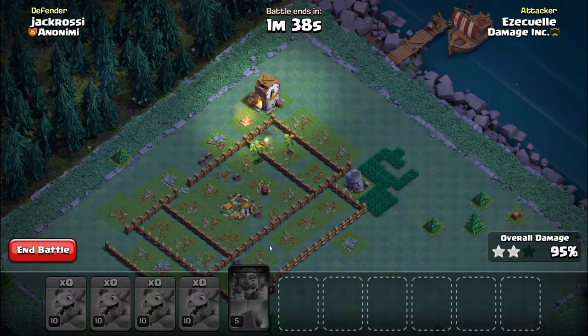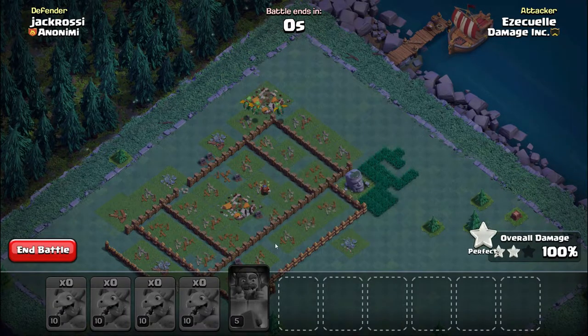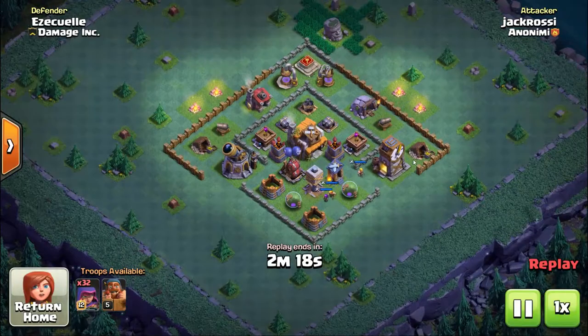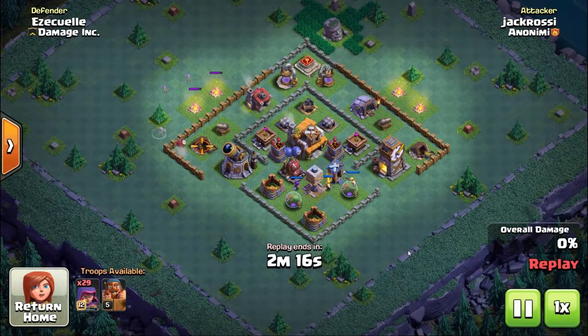Now, we're going to spread out the baby dragons. We deploy them kind of like a LaLoon attack on the home village — starting in one location and working either clockwise or counterclockwise around the base. The dragons will slowly work their way into the core, and if things go well you'll just have an overwhelming number hitting the core.